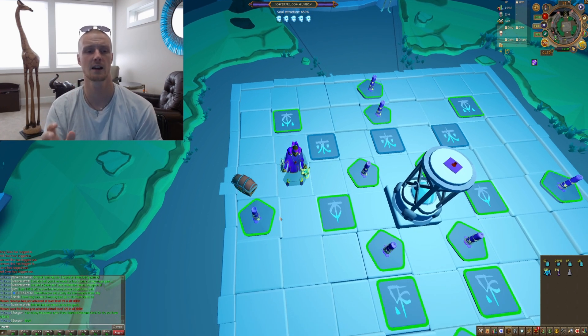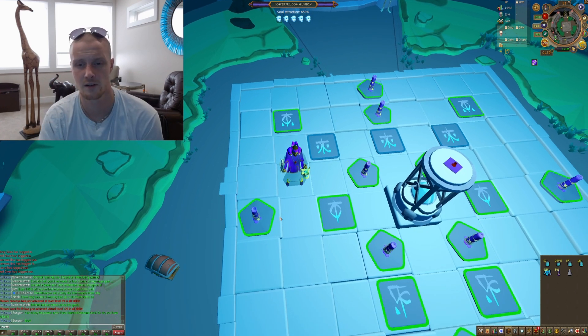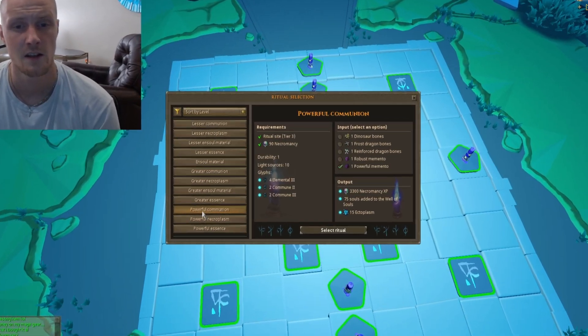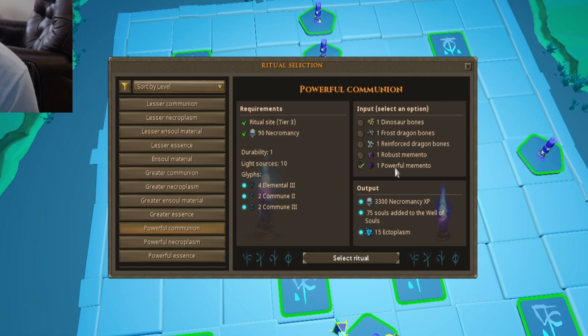The important part of this guide is the attraction glyphs. We're going to be doing Powerful Communion. You select Powerful Communion, you select Powerful Memento, and it's going to draw those Mementos straight out of that Focus Storage, so you don't have to keep them in your inventory. Then you start the ritual.